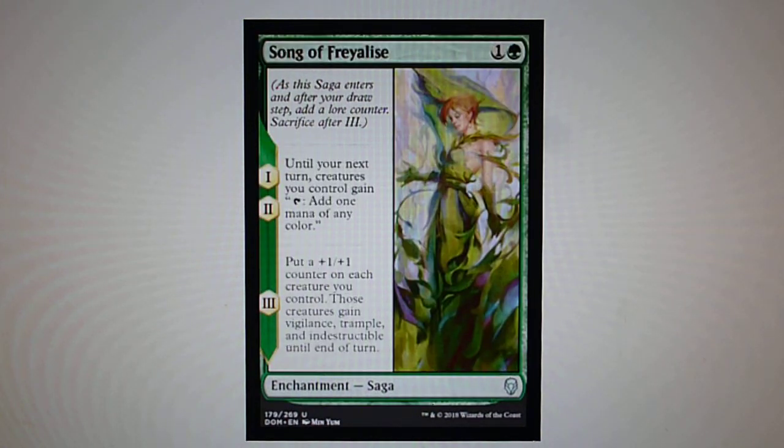Song of Freyalise — chapters 1 and 2: until your next turn, creatures you control gain the ability to add one mana of any color. Chapter 3: put a +1/+1 counter on each creature you control; those creatures gain vigilance, trample, and indestructible until end of turn. I believe this card is one of the strongest Sagas that will see play from Dominaria.